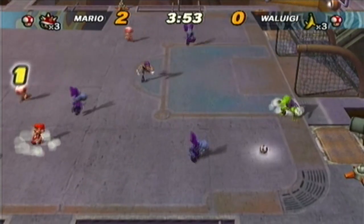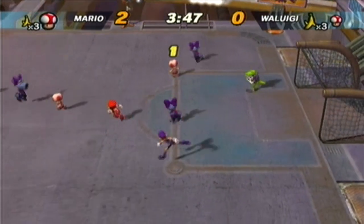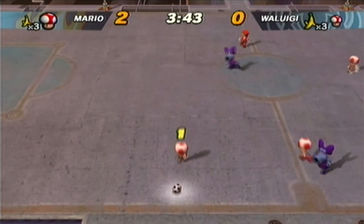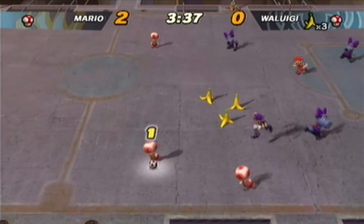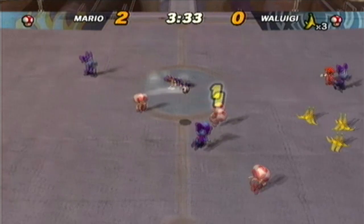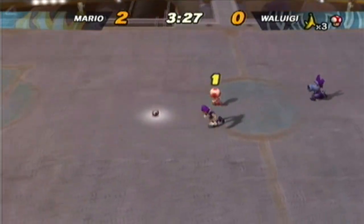You can see that this easy computer difficulty isn't proving to be much of a challenge. Knocking everyone down with some shells there. That was a good one-timer, but nothing doing as Critter gets the ball to Waluigi. He gets immediately checked into the fence. One thing I didn't mention — you can press C to switch the order in which you use items. Waluigi with a steal, but I'm going to take that right back.